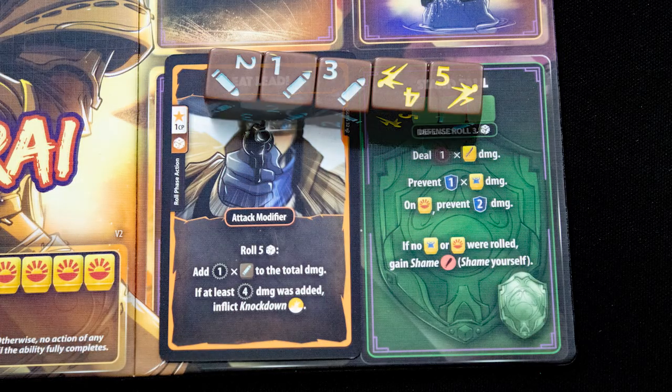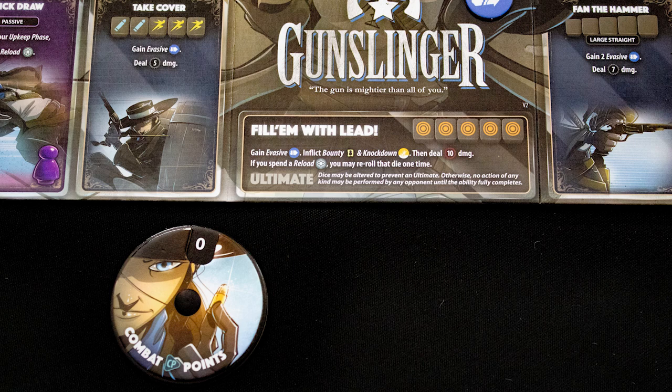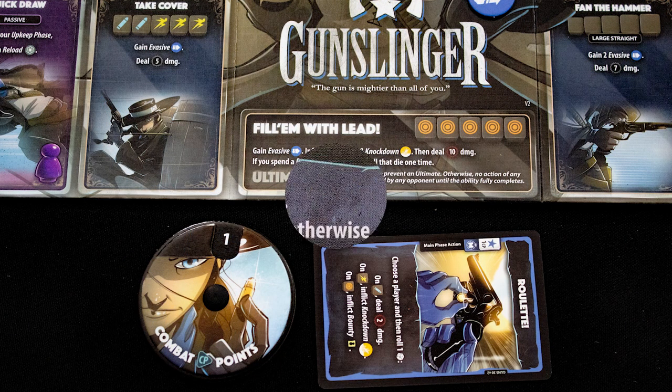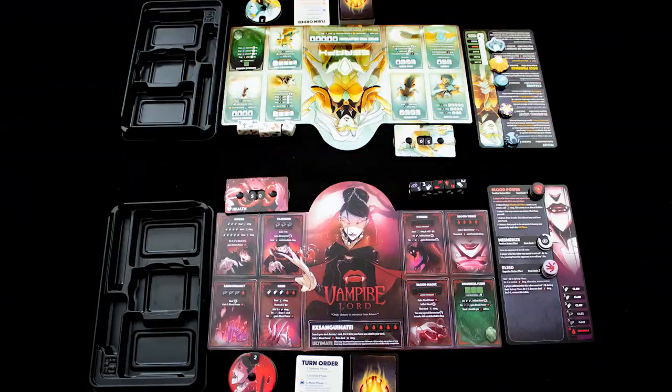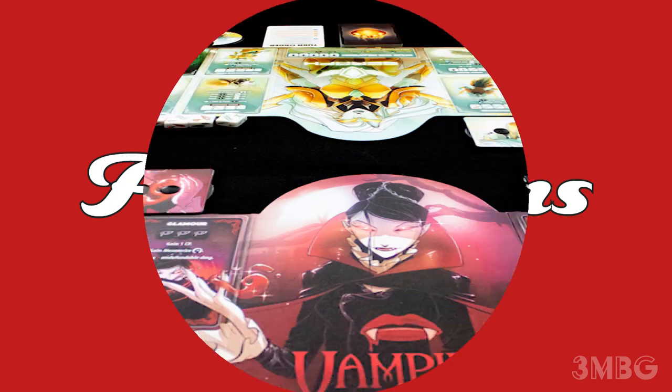You can also play attack modifier cards to do extra damage and effects. You then have a second main phase where you can play cards, followed by a discard phase where you can discard cards to get combat points. Normally the upkeep phase is the very first thing you do — you check any status markers on your character and resolve them. After the discard phase, it is now the next player's turn.